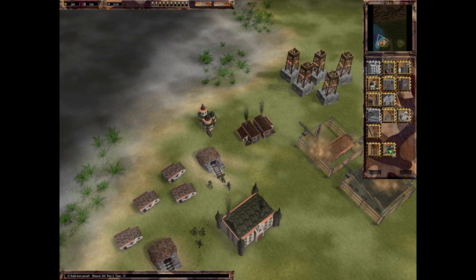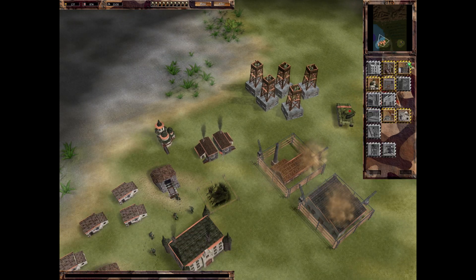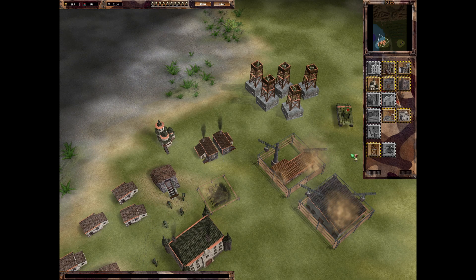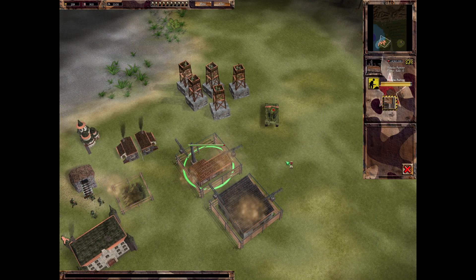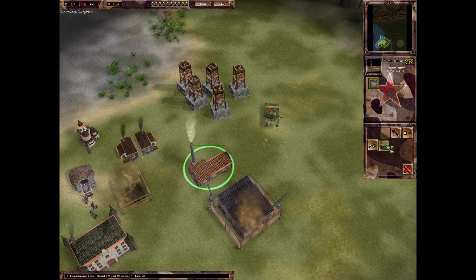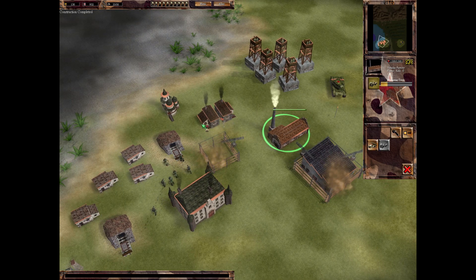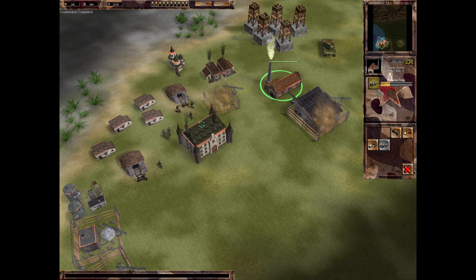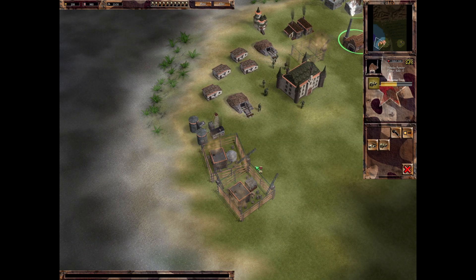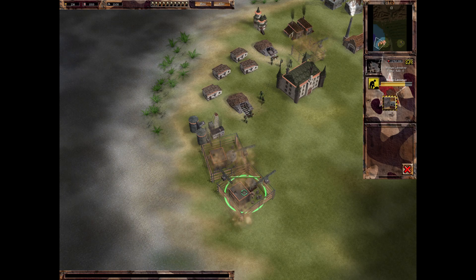The aircraft guns - I don't think we need any of those, but let's just build one. This one is actually better than the British gun, I think, but it's also more expensive - 200 versus 125. Repair truck is on its way. I'm kind of surprised the Soviets don't have any anti-infantry vehicle, no light vehicle. But then again, it's probably good that there's some variety between factions.